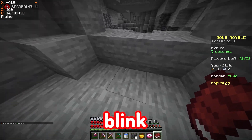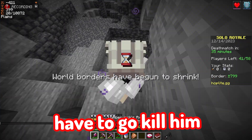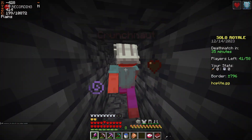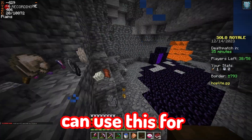We got six — that's how much I need. There's some guy! Shoot shoot shoot — he sees me. Okay, I have to go kill him. I'm sorry bro, I love you. Does he have a diamond? Oh, a lava bucket. A head — I can use this for food.